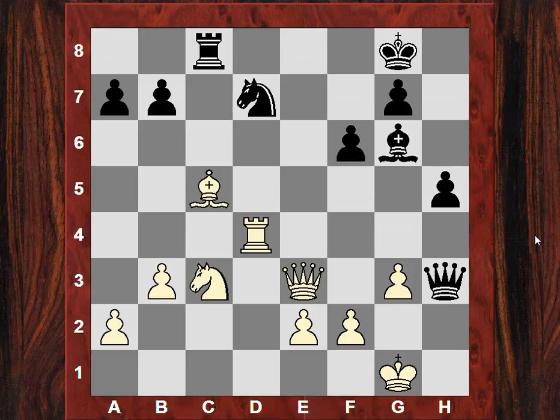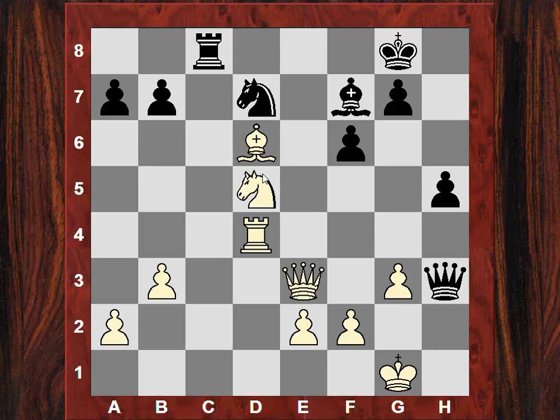Nd7 — is the knight going to be useful, coming to e5 for example? Well that stops with Bd6, so the bishop is usefully controlling these dark squares, particularly e5. We see Bf7. And now the knight increases its influence with Nd5, immediately threatening Ne7 check. There's no meaningful entry point for the rook — it's cut off c1 here at the moment. So Ne7 check is on the cards.